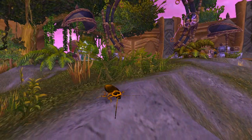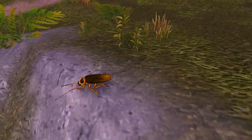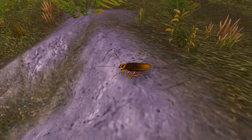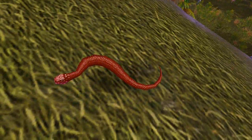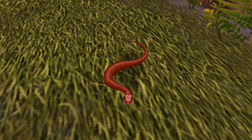The pets that he has on sale are the Blue Dragonhawk, the Brown Rabbit, Manowormling, Red Moth, Siamese Cat, Senegal, Cockroach, and the Crimson Snake. The first five pets that I mentioned can only be bought at this NPC.